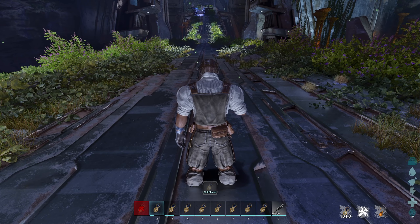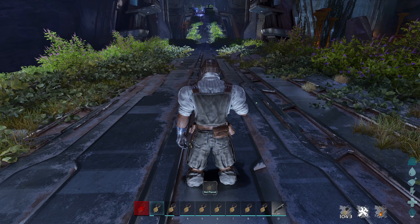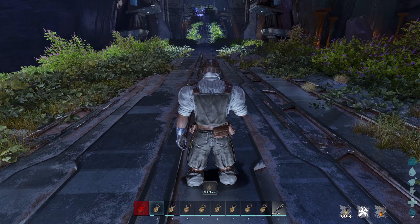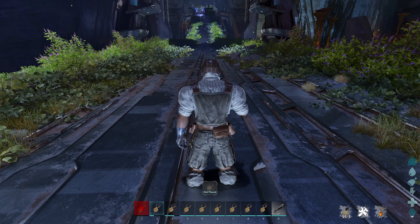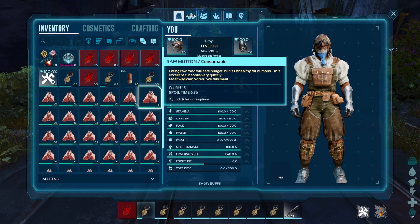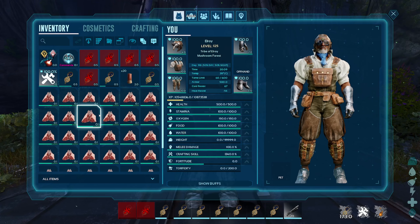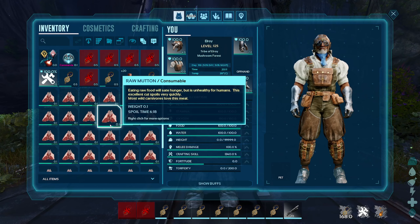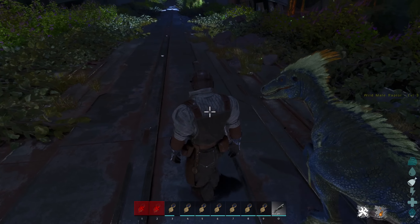Second test: does the stopwatch affect inventory items? The stopwatch only affects the character's own timeline — not structures, dinosaurs, eggs, or inventory. Testing with raw mutton spoil timers confirms it: using the rewind did not restore any spoil time. It's purely a character save-state, not an inventory rewind.